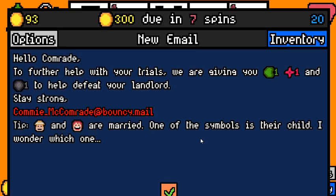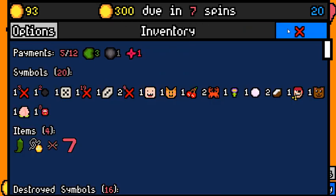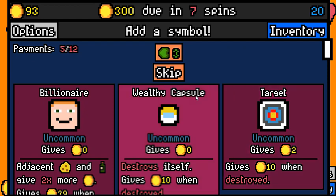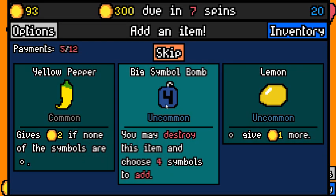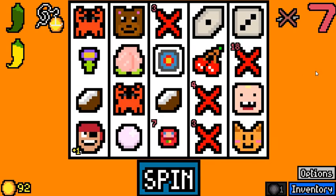A little bit over 300, so we are still ahead. Still want the two-value symbol, I guess. We are getting our diamond in a second, so that's good. Just to figure out how we are doing right now, because we got a lot of our money from temporary money. Divide by 7 — that's 30 every spin, and normally we would need to make 44 every spin.